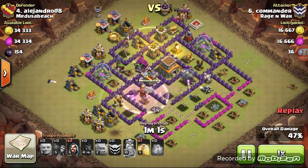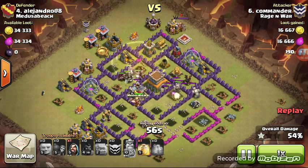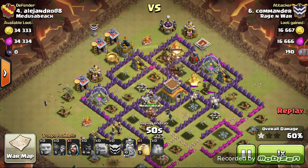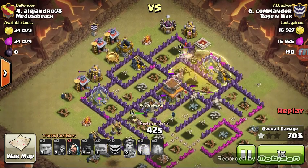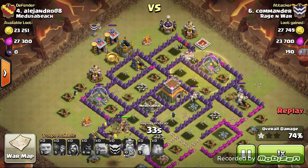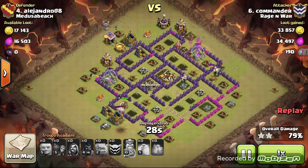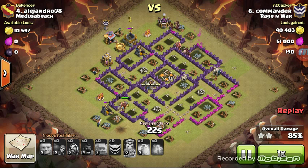You can see that the GoWi portion cleared that complete base. When Commander sent in his first group of Hogs, they took care of the middle section. The second group took care of the corner. The final group he sent in took care of the center — all into a Heal, one more Heal. All of his Hogs are in one giant group. He does use that Heal — he had a couple skeletons attacking his Hogs as well as a King, so he wanted to save whatever health remained. Three separate locations where the Hogs went in, and they were under Heal almost the entire time.